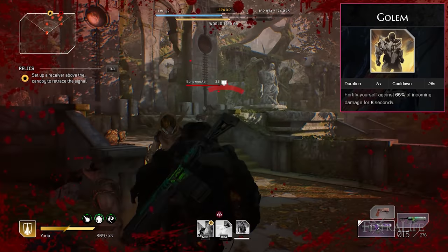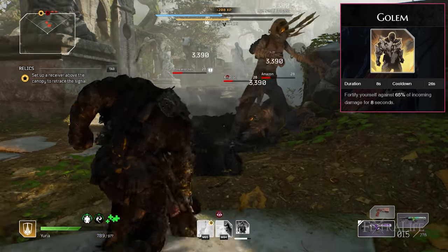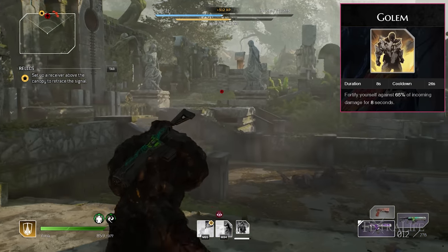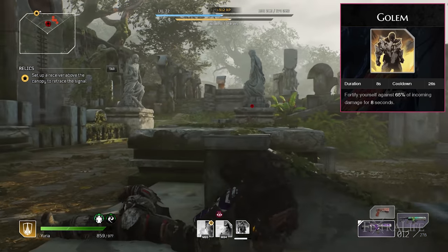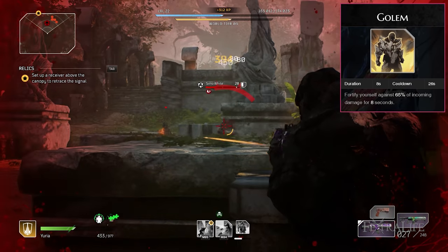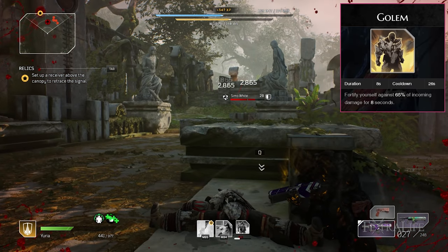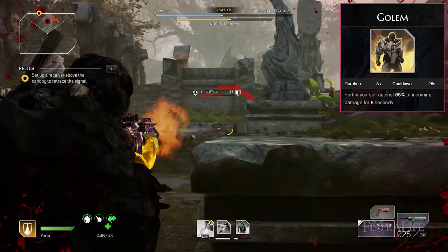Golem: This skill is essential to keeping you alive and you'll want to use it once you begin taking fire. By modding it you can extend the duration much longer, allowing you to take a lot of punishment and keep going. You'll need this in just about every single fight so never unslot it. Coincidentally, once you gain the Paladin class passive it will also boost your anomaly power by 45% when active, so you'll hit even harder with Earthquake for 10 seconds.